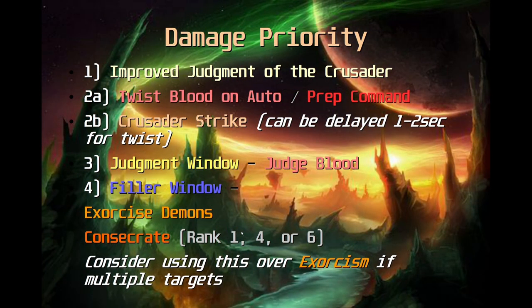It's not random — it follows a list of priorities in order of what your highest damage abilities are. Number one is Improved Judgment of the Crusader. This is a huge damage boost not only for us as ret paladins but also for the entire raid. Once you get it up on a boss you can pretty much forget about it unless there's a lot of downtime later in the fight where it might drop. Set it and forget it.